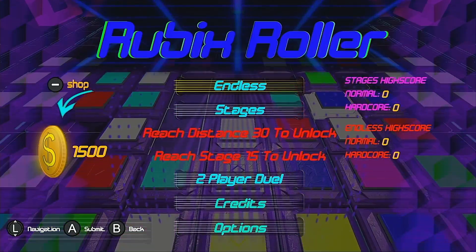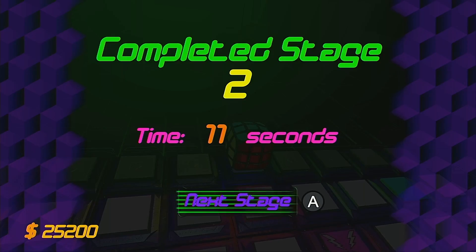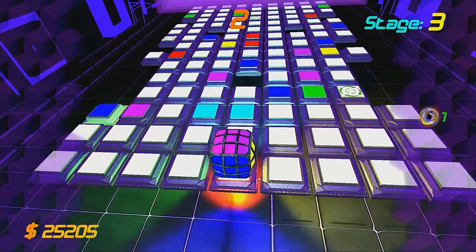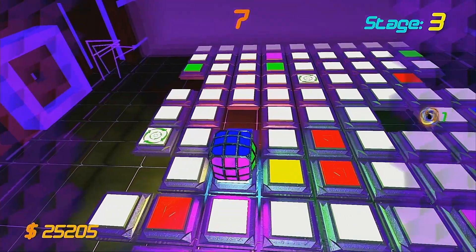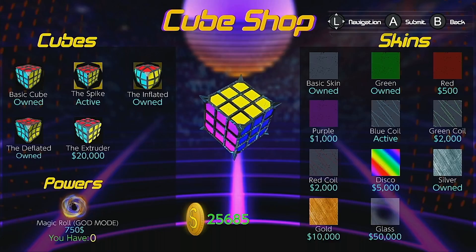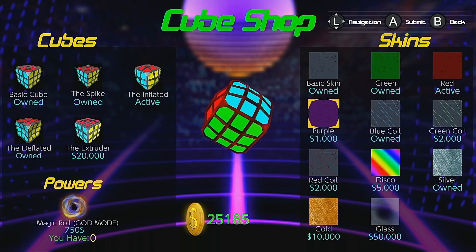Now in addition to Endless mode, there's also a mode called Stages, which features individual randomly generated stages that become progressively longer each time you complete one. In comparison to Endless mode, which rewards you with a certain number of coins depending on how far you get, Stages mode features an in-game timer with more coins awarded for faster completion times. The coins that you earn can then be spent in the shop to unlock new cube designs, cube skins, and God mode charges.